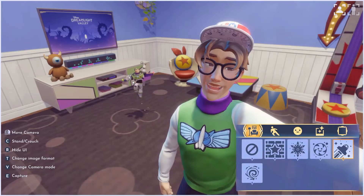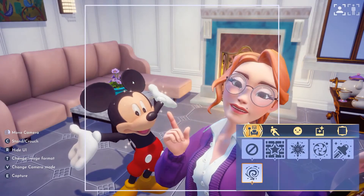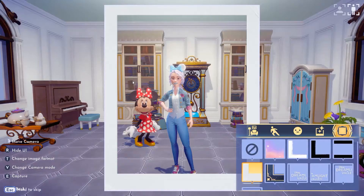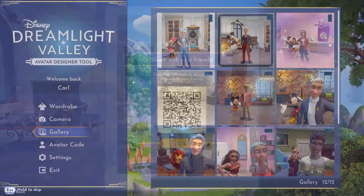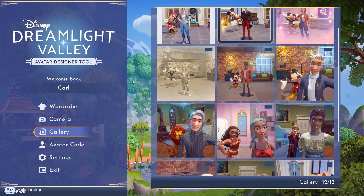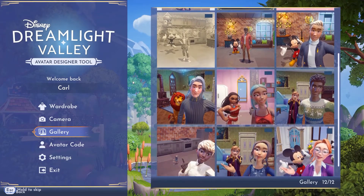But wait — you're not ready to leave yet. It would be a shame not to capture this moment. Each photo taken in this experience can be saved and shared via QR code. Get ready to start collecting your Dreamlight memories with your Disney and Pixar friends.